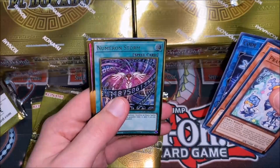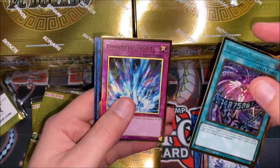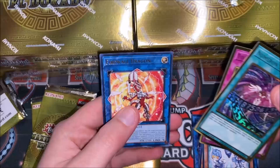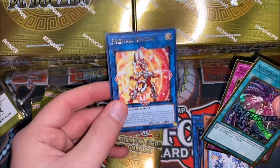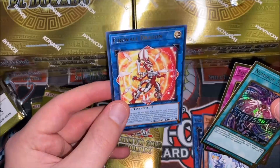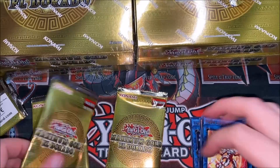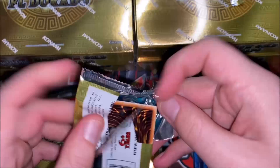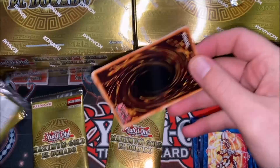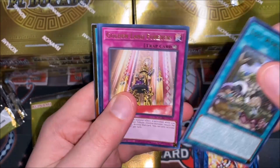We have Baby Sarasaurus, Code Talker, Numeron Storm for our first gold, as well as Torrential Tribute. After that, oh — we have Firewall Dragon. Really weird to see it as just a rare, but we do have the alternate artwork so that's pretty cool. We'll set our golds off to the side and move on to the next pack.